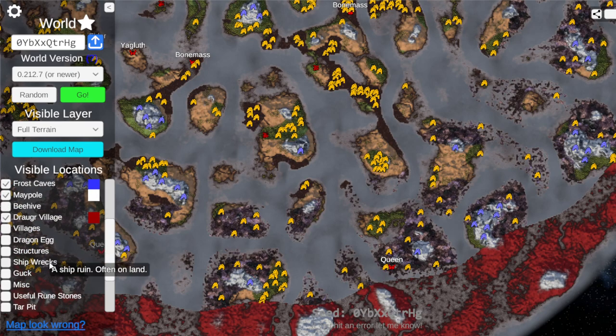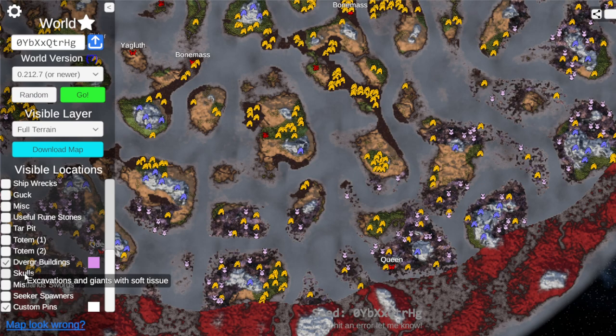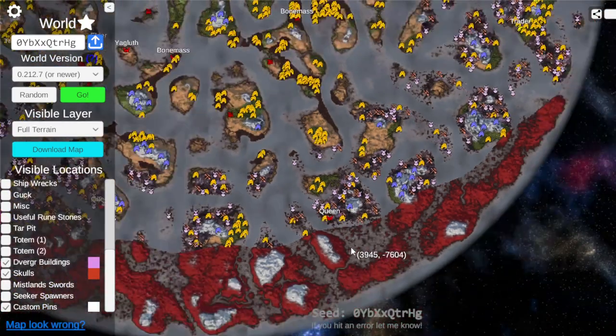Let's do the whole Mistlands gambit. We've got Draugr buildings. We have plenty of iron, so we don't really need to check crypts. So many Draugr buildings, so many skulls too. Look at that — really, really good.